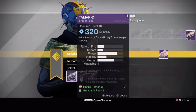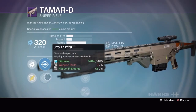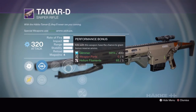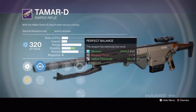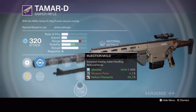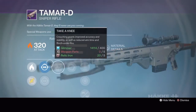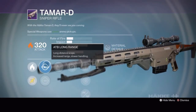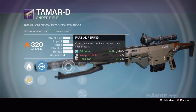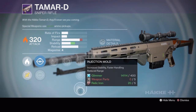Last up we have the Tamir D sniper rifle. Rank 1 has ATA scout or ATD raptor, unflinching, performance bonus, perfect balance, snapshot or injection mold. Rank 2 has ATB long range or ATD raptor, take a knee, partial refund, perfect balance, snapshot or injection mold.